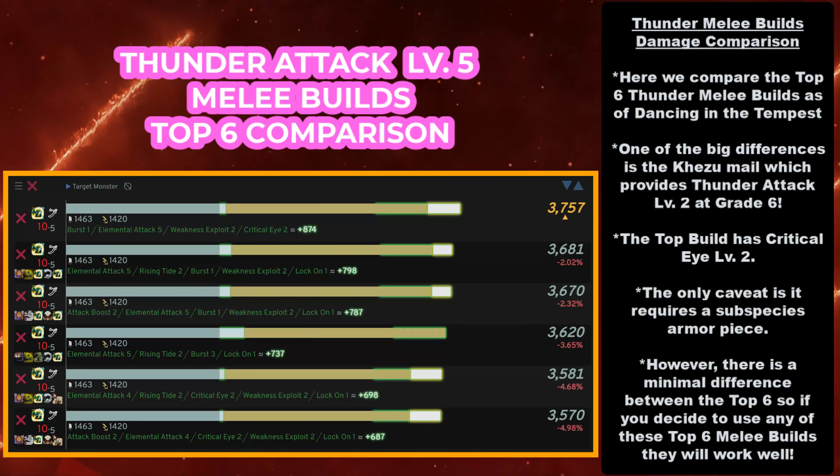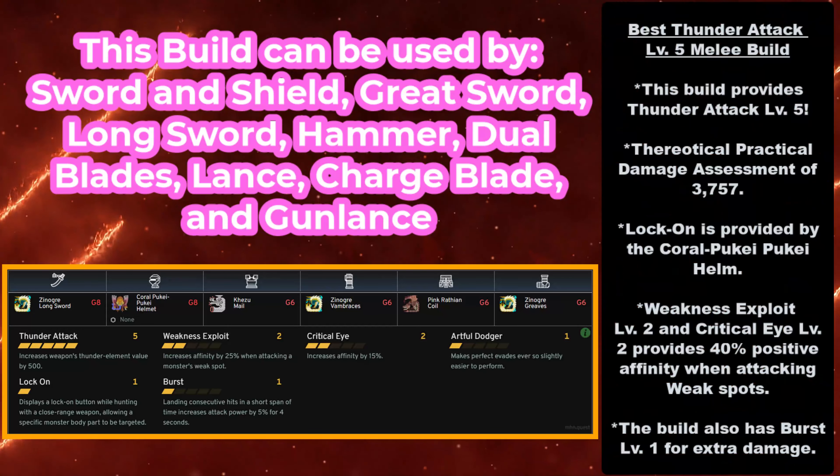It's only a 2 to 5% difference between all of these, so if you use one of them, you're gonna find a minimal drop-off. However, if you are able to build the pieces for the top build, that's going to serve you pretty well for a very long time.